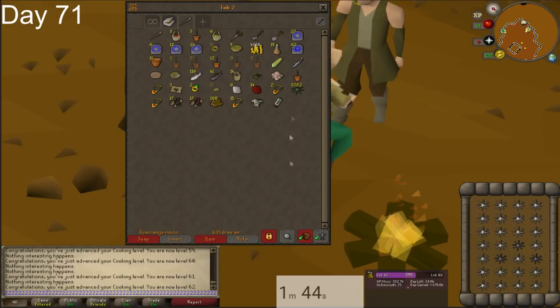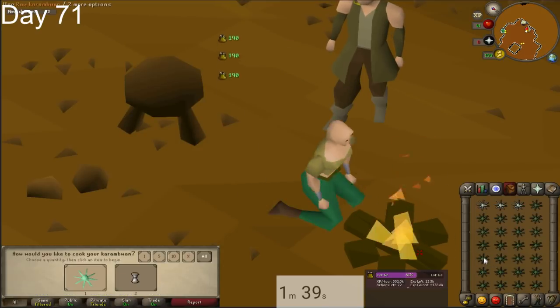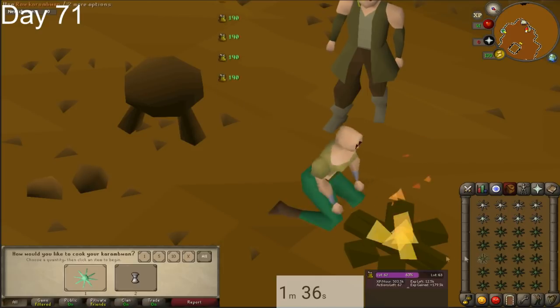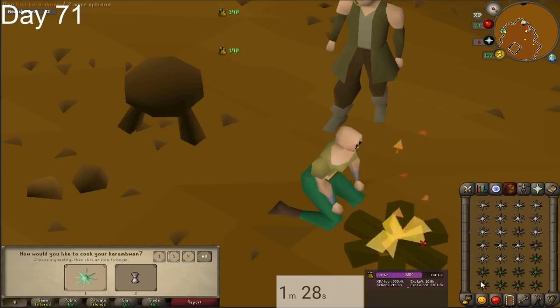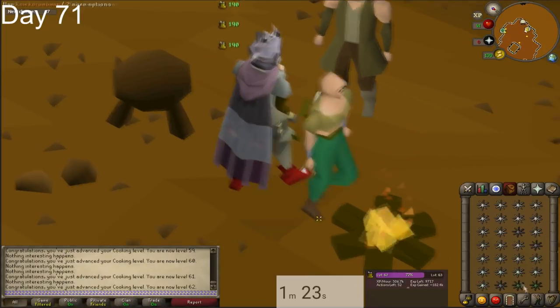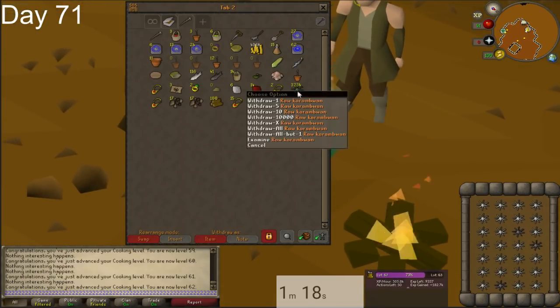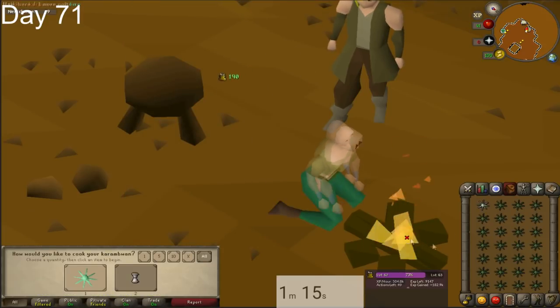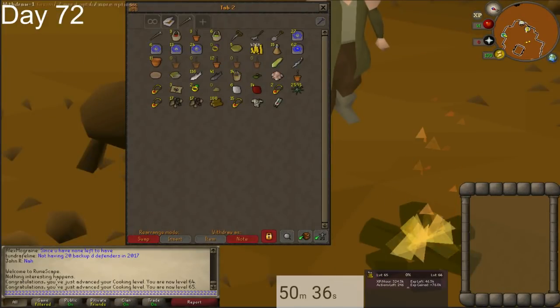To do this method is pretty simple — I'll see if there's a guide on YouTube and link it in the description for more detail, but I'll go through it quickly. You use your karambwans on the fire, hit 2, use your next karambwan on the fire, hit 2 on your keyboard — I just hold 2 down until I bank. That's pretty much all you do. You have to click pretty fast, and if you have the right timing doing one every tick it should go smoothly and you should get some insane XP per hour.